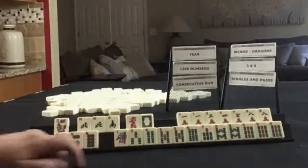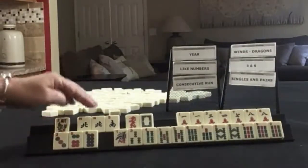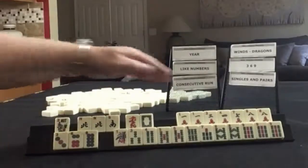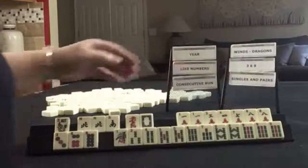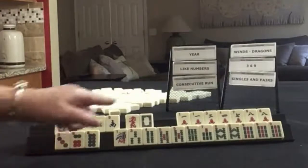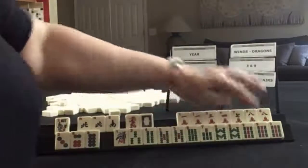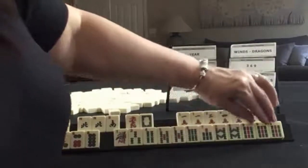We have a flower, pair of norths and a south, red and white dragon. In cracks, we have one, three, four, seven, eight, pair of eights. In dots, we have three, six, eight singles. In bams, one, three, four, five, six, seven, eight, nine, pair five, pair eight, pong nine.